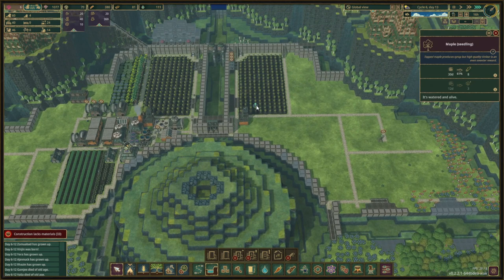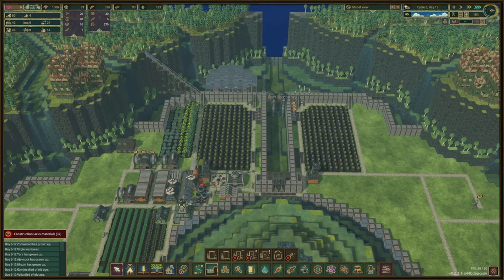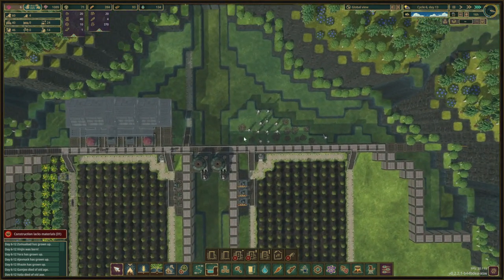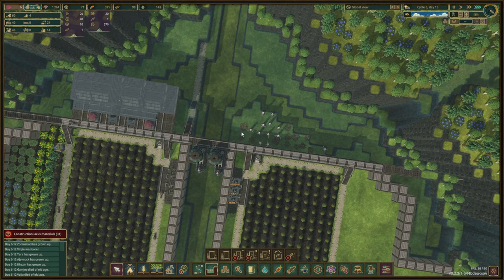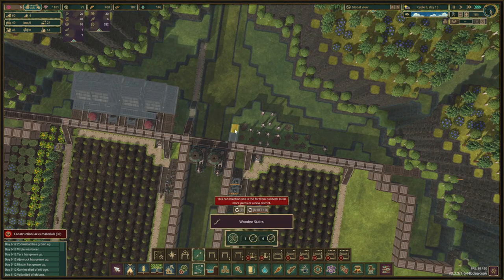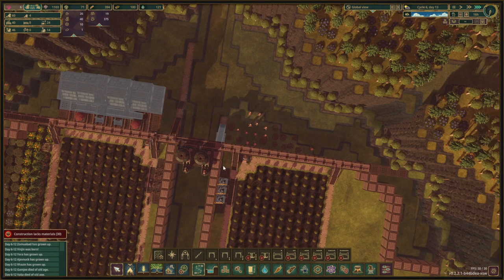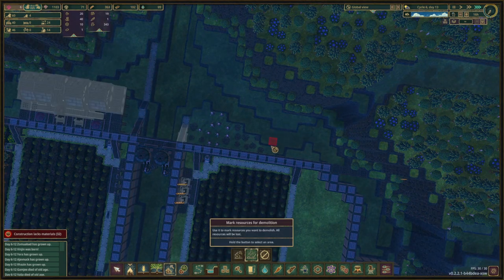Since all these trees are not grown yet and these ones are slowly growing, we need some trees harvested. We also need to get rid of all of this down here. We can make a staircase similar to the one on the side, so let's do that. We'll make stairs there and there, and we'll even make the path go this way. Then we'll mark all of this over here to be removed.